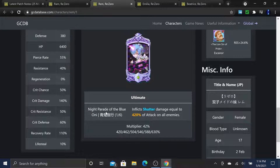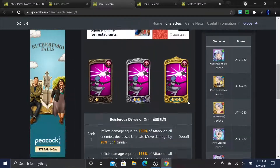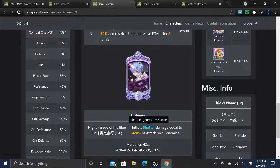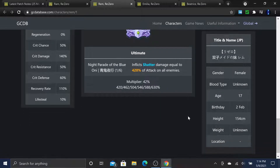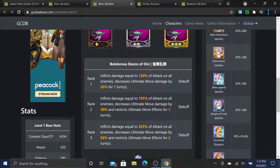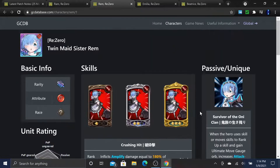Her ultimate, 'Night Parade of the Blue Oni,' inflicts shatter damage - which ignores resistance - equal to 420% of attack on all enemies AOE. At 6-6 she hits insanely hard, especially with full passive buffs of 25% increase and shatter ignoring resistance. It's a wipe. For associations, I'd suggest Jericho for extra attack and resistance, or Escanor if you want more tankiness.